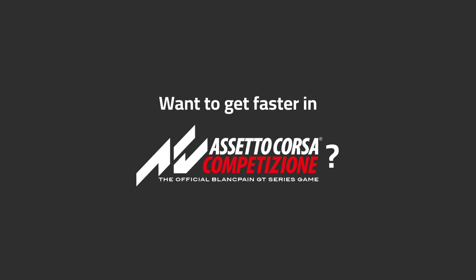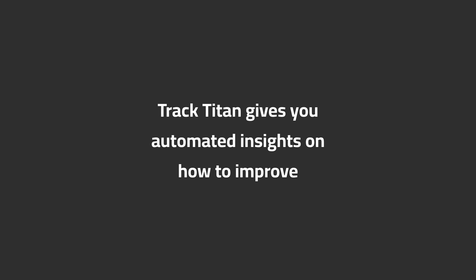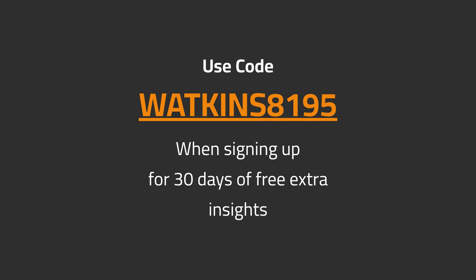Want to get faster in ACC? TrackTitan gives you automated insights on how to improve. Use code WATKINS8195 when signing up for 30 days of free extra insights.